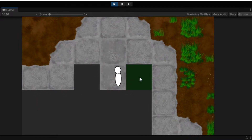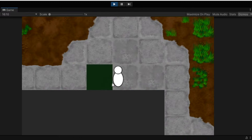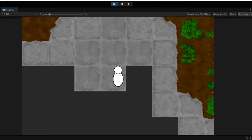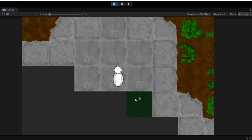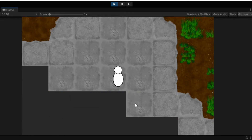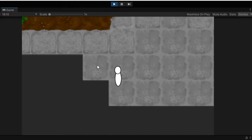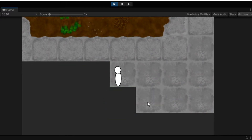For mining, the player just clicks on the mountain and that deals damage. Once the health is less than zero, the mountain tile will break and hopefully drop something. There's a cooldown, so I can't just spam it — see how I'm clicking and hovering over them? That cooldown will be based on your player characteristics, the tool, and all that.